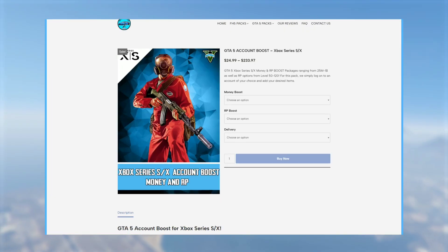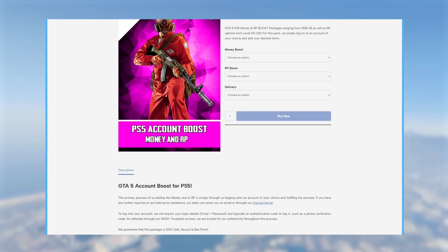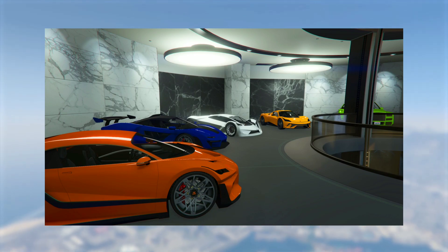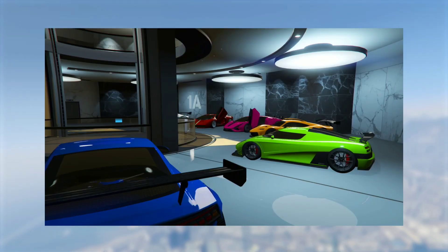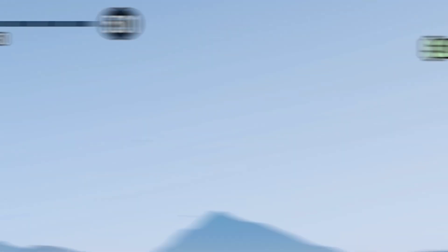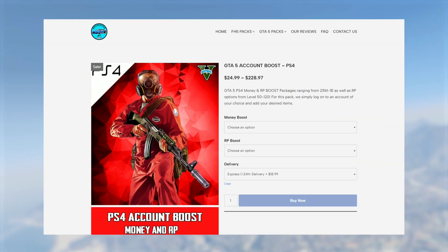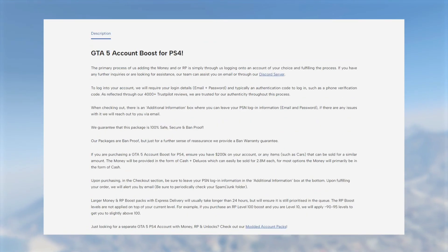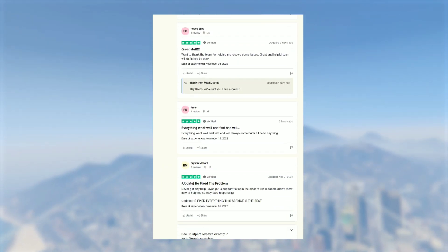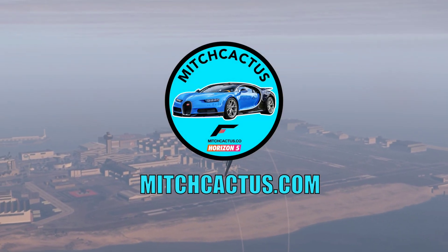Before we go any further, let's go into today's sponsor. Today's sponsor goes to mishcactus.com. mishcactus.com offers GD5 Online accounts, both old gen and new gen, for Xbox and PlayStation. They have money from 1 million to 1 billion, and high rank up to 1,000 and higher. Cheap, reliable service — cheap model accounts. Trustpilot verified and very trusted. You can use 5% off with promo code 'toughest', link down in the description below at mishcactus.com.